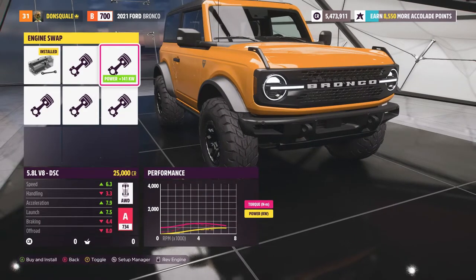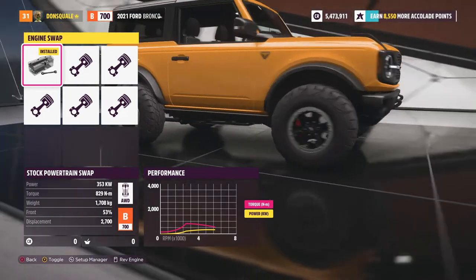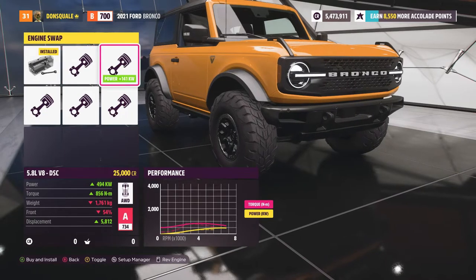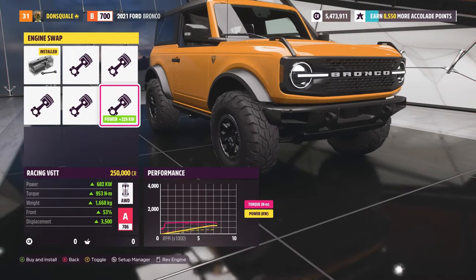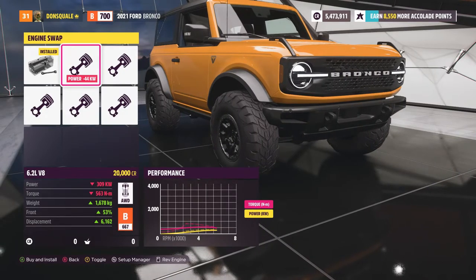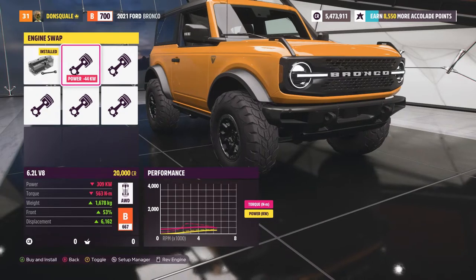We're gonna jump into a couple of modification options. For those who know, this thing comes with a 3.5 liter, but it looks like a 2.7 liter EcoBoost in this one. I'm gonna do in this video what I think Ford should have done right from the beginning — throw a V8 in this thing. We have a couple of V8 options: the 6.2 which I believe is LS, a 5.8 DSC, the 7.4 liter V8 twin turbo, and a racing 7.2. I think we're gonna keep it simple with this one.